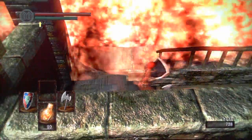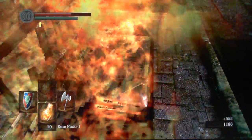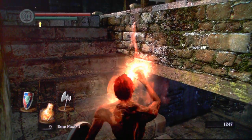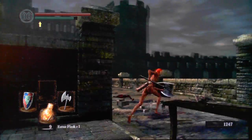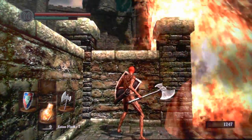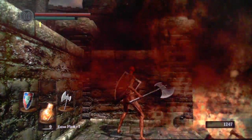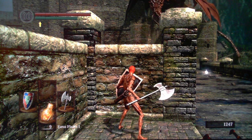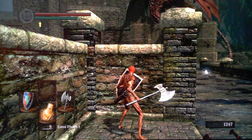Hey guys, it's Frexius. This is just a quick video to show you guys the so-called legit way to chop off the red dragon's tail. If you don't want to cheese it off with arrows, I'm going to show you that you can do this early in the game as well. I'm just using a battle axe plus two, but I think you can do it with a non-upgraded battle axe as well.